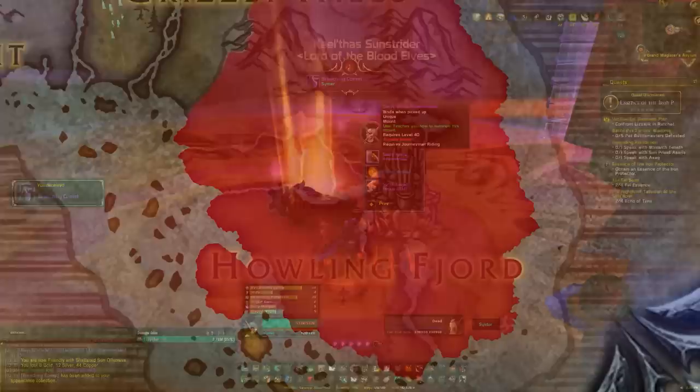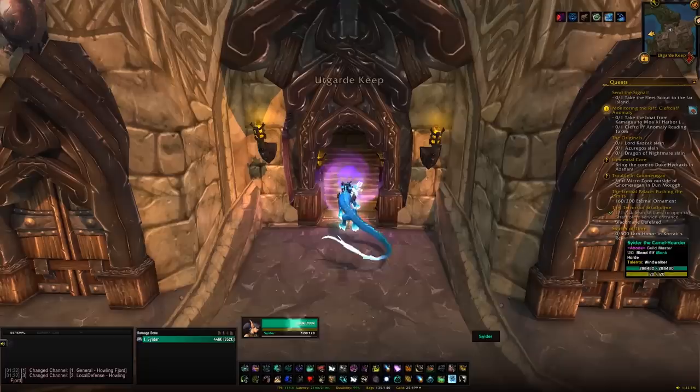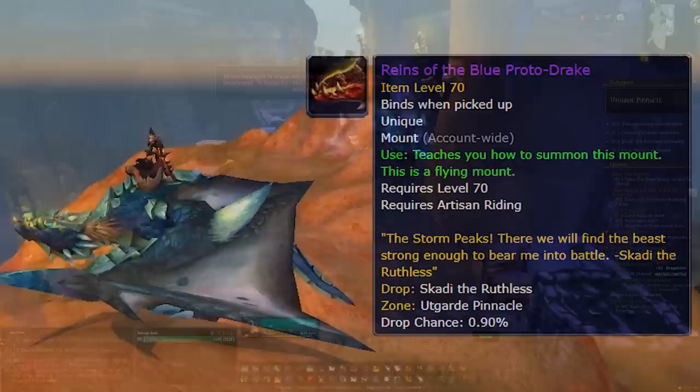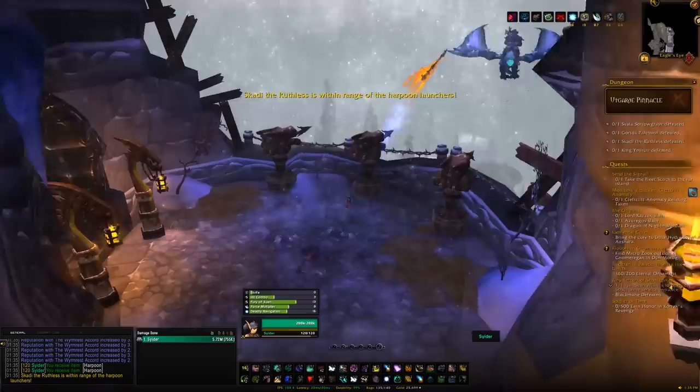Next stop is the Howling Fjord within Northrend. In the center you'll find a massive structure called Utgard Keep, and on the north side you'll find the entrance to Utgard Pinnacle. Head inside on Heroic. From this dungeon we can get the Blue Proto-Drake on roughly a 1% drop chance, coming from the third boss, Skadi the Ruthless. You don't need to kill the first two — just walk past them. On the third boss, kill the mobs and they'll drop harpoons. Once Skadi is in front of the harpoons on his Proto-Drake, use the harpoons to bring him down — you'll need three. Once he's down, kill him and you'll have that chance of getting the mount.